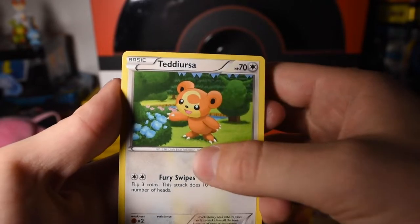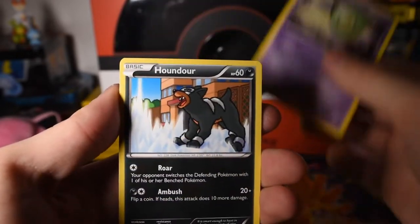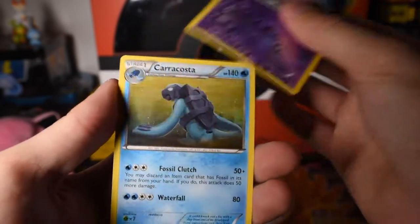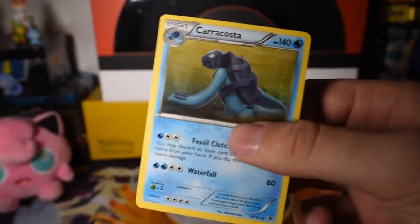Silver Mirror. Porygon. Tentacool. Solosis. Houndour. Lapras. A Reverse Holo Munna. And a Carracosta — plain old, nothing too special on the rares yet.